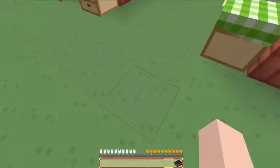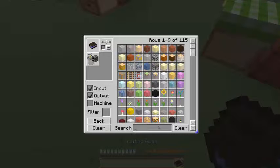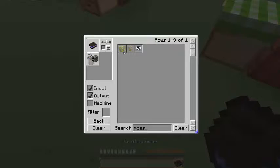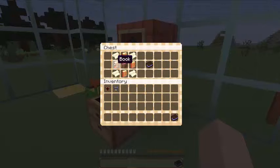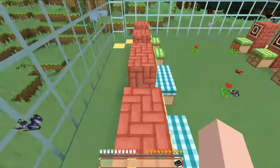It lets you craft anything. Let's say I want to make a mossy cobble — you type it in and you have the crafting recipe right over here. You need four pieces of paper on the outside of the crafting table, four books in the center, and in the dead center is a crafting table, and you would get yourself a crafting guide. The best thing about the crafting guide mod is that it applies to any mod that you use.